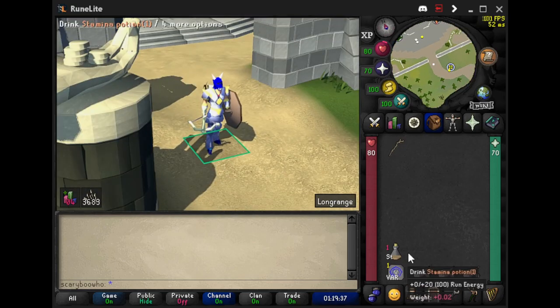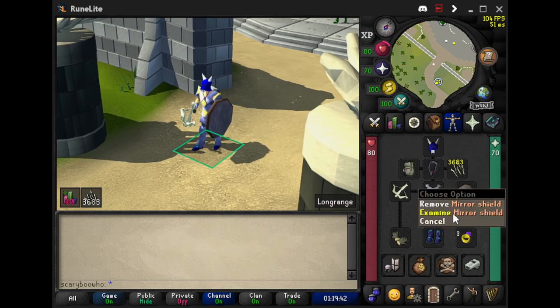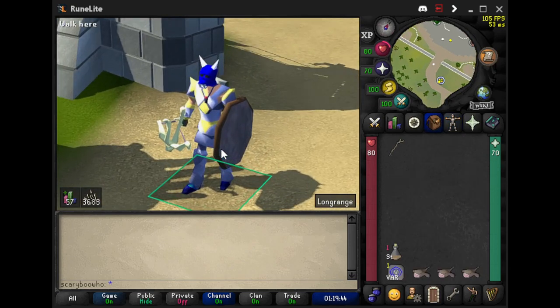Pretty much all I'm bringing is some stamina potions and three food. The mirror shield is a requirement so you don't die.